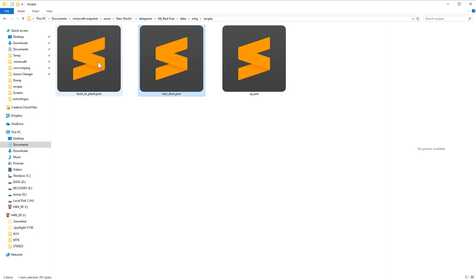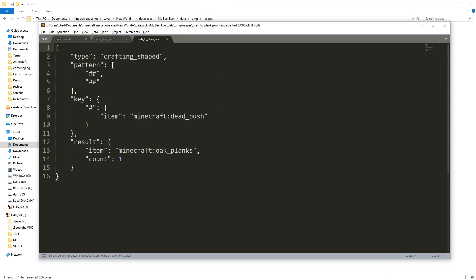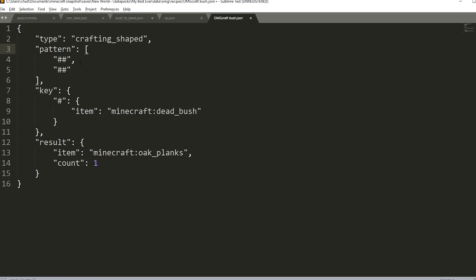Now let's look at the bush-to-plank recipe. You can see the type is crafting_shaped. 'Shaped' means it has a specific pattern. In Minecraft I put a bush, a bush, a bush, and a bush, and as long as it was two bushes with two bushes directly below it, that would make what we want. The way to think about this pattern is how it would show up in the crafting table — three slots, three slots, and three slots. This is the same thing.